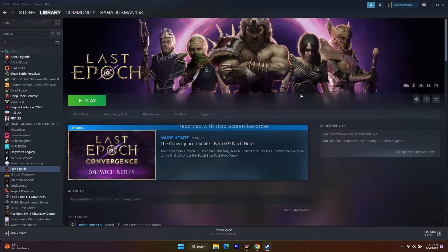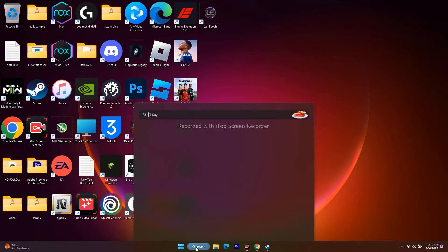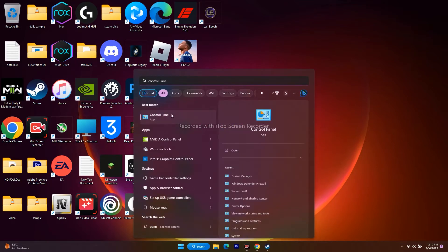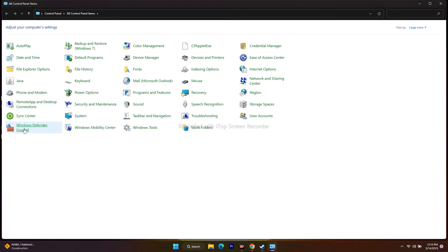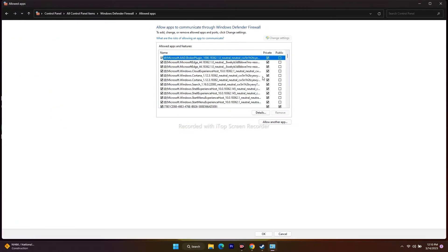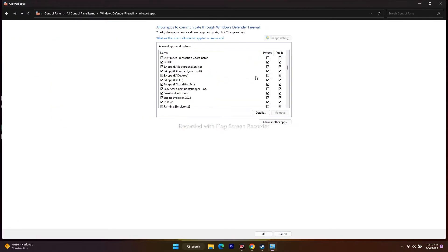The next step is to allow the game executable through Windows Security. Go to the search bar and search for Control Panel. Open it, then go to Windows Defender Firewall. From here, go to Allow an App or Feature through Windows Defender Firewall. Scroll down and navigate to Last Epoch in the list.